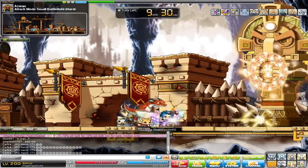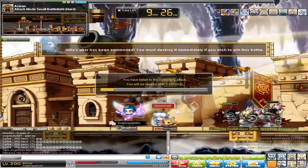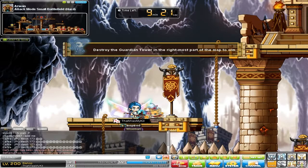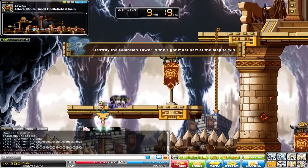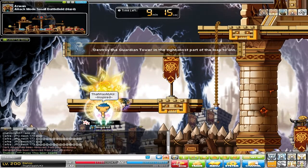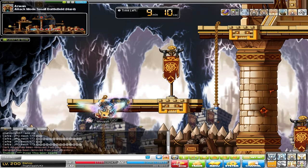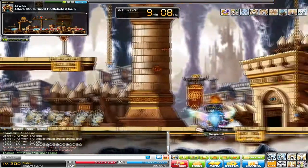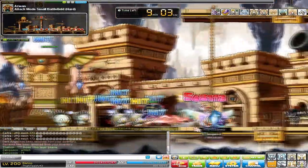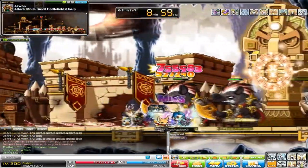Sometimes that'll happen - hopefully not too much, but if it does, rebuff. This is applicable for all levels of the PQ, so if you're doing normal or easy you'll find that your little friends here are able to hold back the guys long enough for you to just kill the big thing at the end.